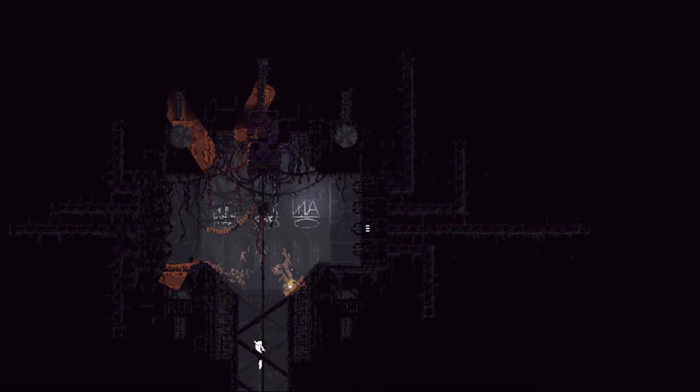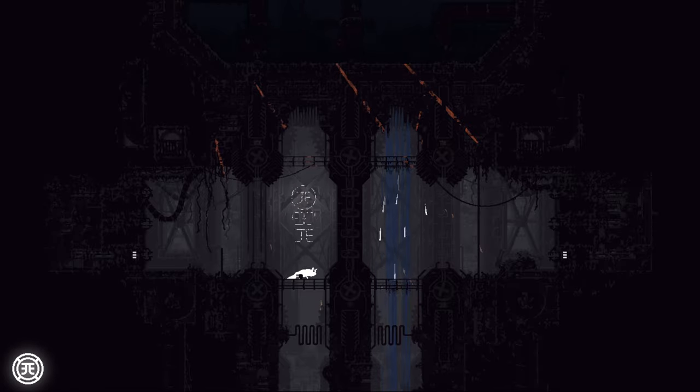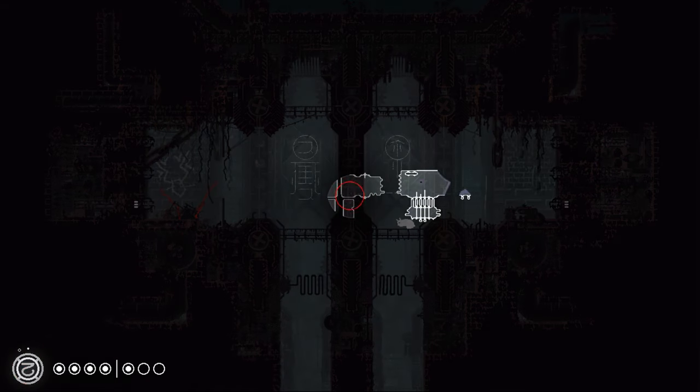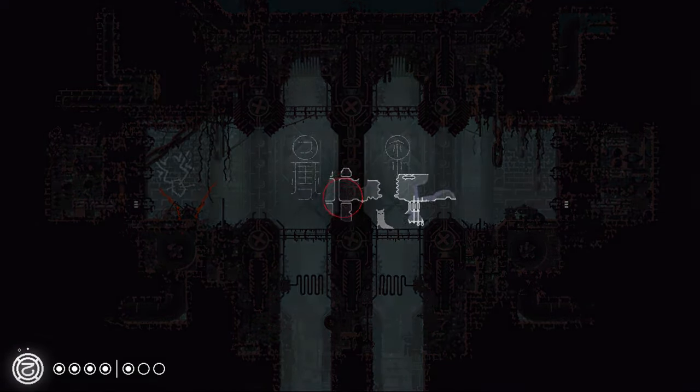Rain World is split into regions with locked gates between them. To open the gates, your karma needs to be high enough. The symbol shown on the picture of your side of the gate is what level karma you need to have reached to unlock it. There are two gates in the outskirts — one requires a few cycles worth of karma, and the second at the scavenger toll requires a bit more. This door mechanism simply forces you to prove that you're capable of surviving in a dangerous new area.